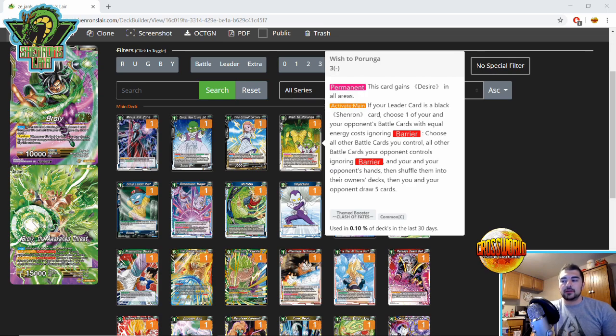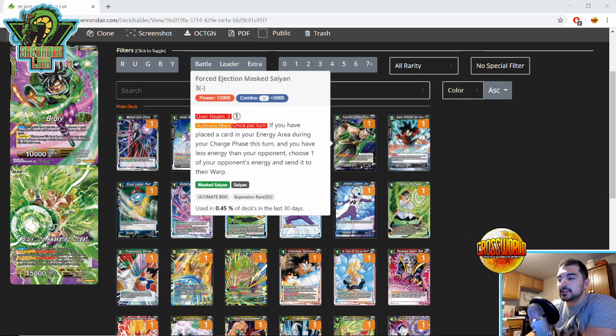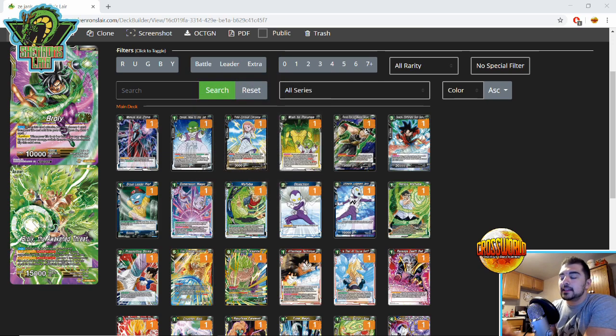Force Ejection is really good against the ramp builds again. Deadly Defender Son Goku, representing all deadly defenders, is something that Peter Crittani pointed out he had a lot of success with — trying to protect his life total. Even though Height of Mastery can come in and tap down barrier blockers, which used to be a good answer to Victory Strike, the thing with deadly defenders is they have to be attacked before your leader can be attacked. So if you can defend the deadly defenders through the height swings, you're going to be in a decent position.